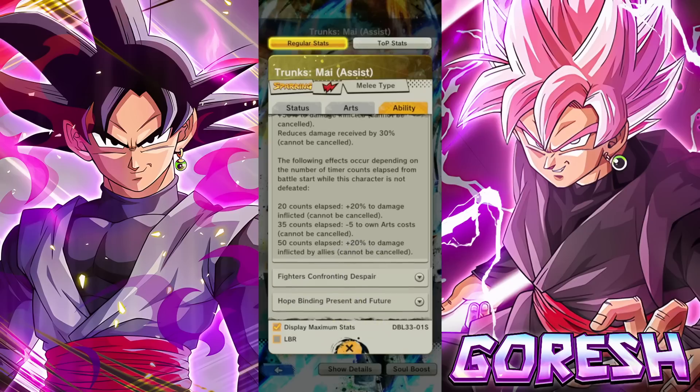Effects depending on timer counts elapsed while this character is not defeated: 20 counts elapsed gives 20% damage inflicted — same. 35 counts elapsed gives minus five to own arts costs — same. 50 counts elapsed gives 20% of damage inflicted by allies cannot be canceled — same.